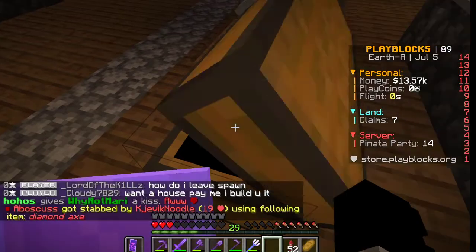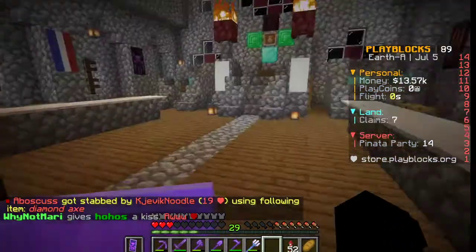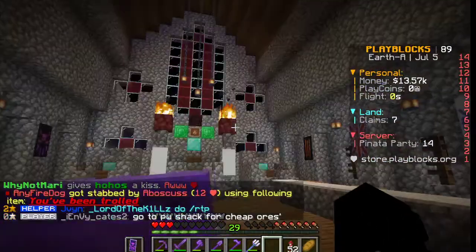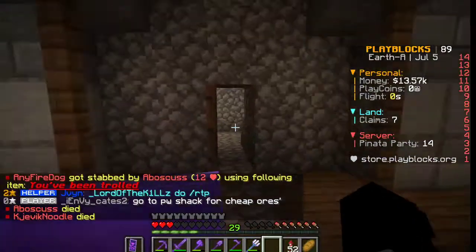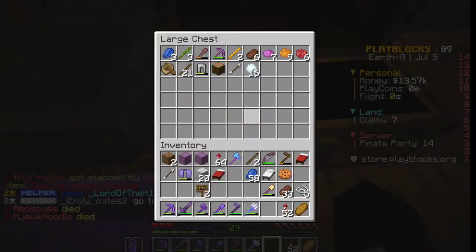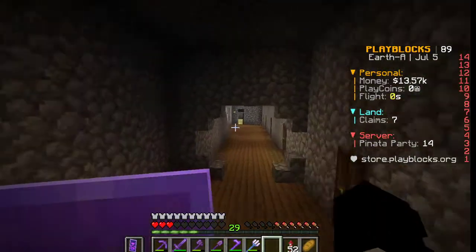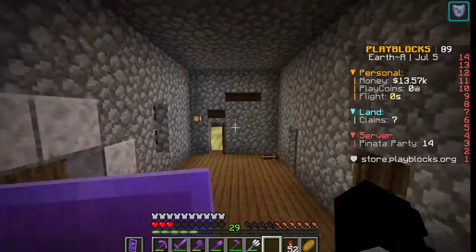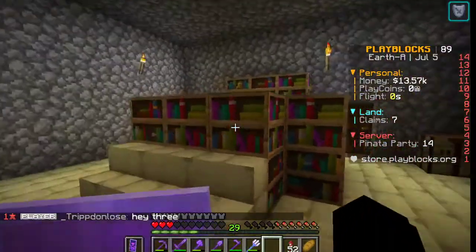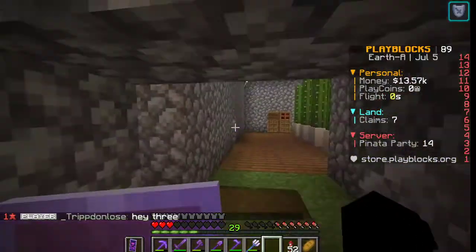We also have places for our followers to sit. Here's our donation chest - if you join the kingdom or you just get on and want to come visit, if the door's open you can come in and throw something in the hopper. It'll go to our donation chest, and everything you give us will help our kingdom grow more powerful, wealthier, and stronger. In here we have our enchantment room with an enchantment table.